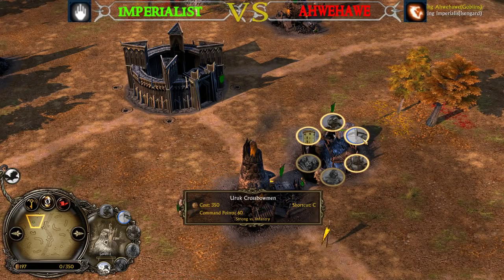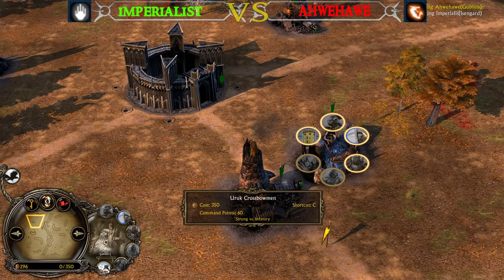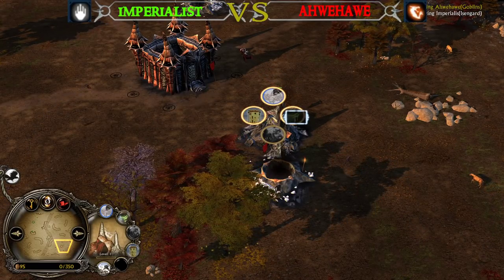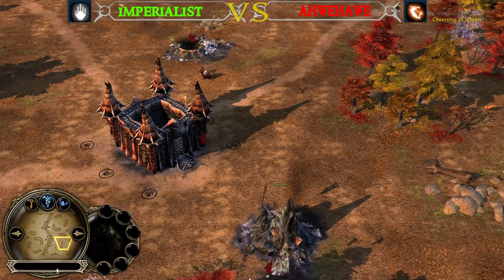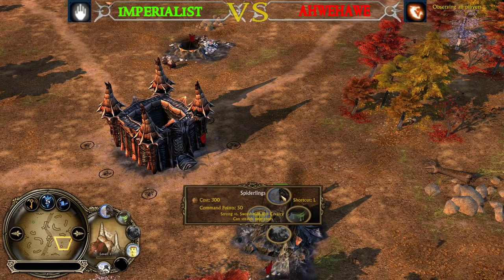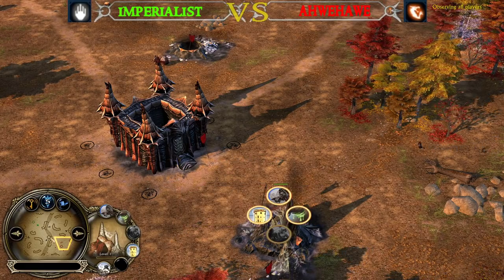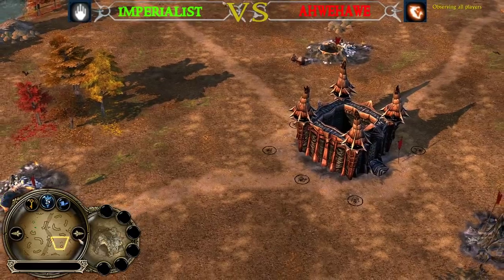So he's gonna play really defensively early on. Crossbowmen are one of the best tier 1 archers in the game and they are a great counter to spider links because spider links are very weak against archers. As the Goblin player you don't need to go for the attack — one spider link alone isn't going to achieve too much, so creeping offensively might be a great starting point for Ave Ave.